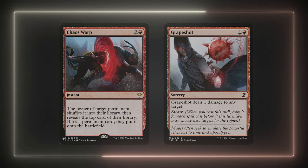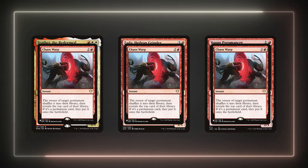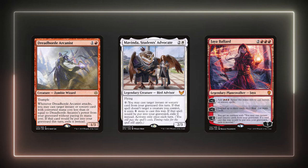Cards like Chaos Warp and Grapeshot are two cards we wouldn't mind targeting our own creatures with. Let's say Zada, Feather, and Young Pyromancer are on the field. If there is a board wipe because the Pyromancer is getting out of control and we don't have a way to give our things indestructible, then why not use Chaos Warp on our stuff? More than likely we'll hit lands or artifacts if we don't hit an instant spell. With all the cantrips we cast to enable Feather, Grapeshot is actually an amazing card — the original spell can deal 1 damage to one of our creatures and then the stormed copies can hit something else. Dreadhorde Arcanist, Mavinda Student's Advocate, and the emblem on Jaya Ballard are cards that will let us recur our cantrips if they somehow ended up in the graveyard. Mavinda only lets us cast 1 spell per turn, but we can also get spells on our opponents' turns and most of our cantrips are instant speed.